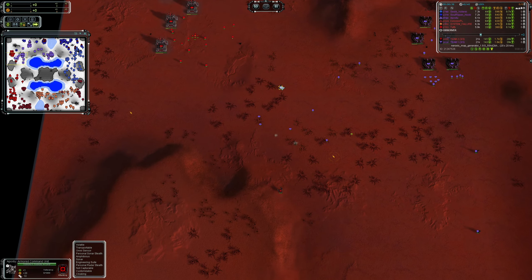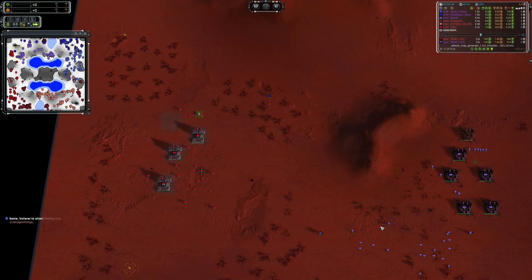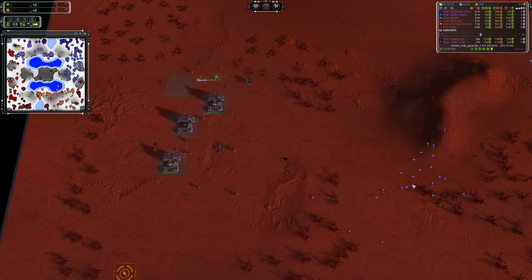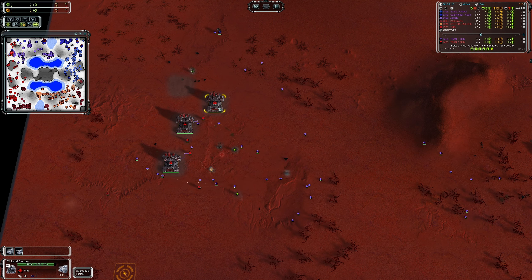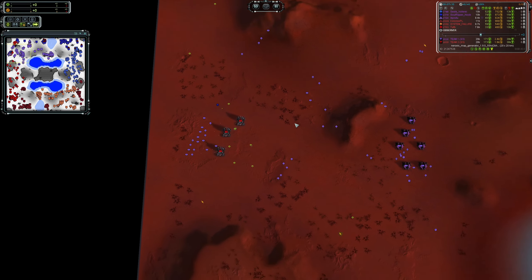Soul Ripper Noob is moving in with his commander at the top. We have a 2v1 situation — Apostu with a healthy T1 army getting assistance from Soul Ripper Noob. That's going to be rough for Taffy to hold against two commanders, especially since Apostu has artillery. The point defense gets denied and the artillery mops up the rest. Taffy ends up not getting a great return on his investment for those three land factories.